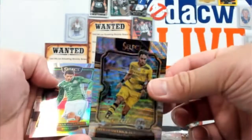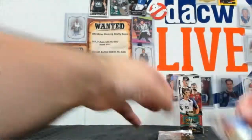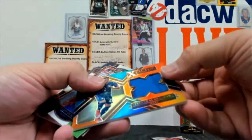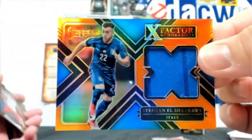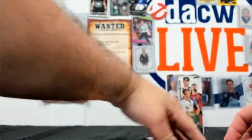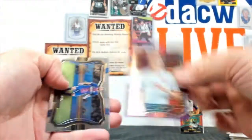Aubameyang, Jonathan DeSantos, Sharaway — this one's numbered out of 75. Oops, there we go — Giddick. Last bag of the box, Kaputska.